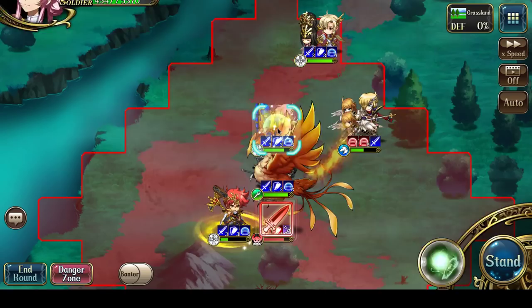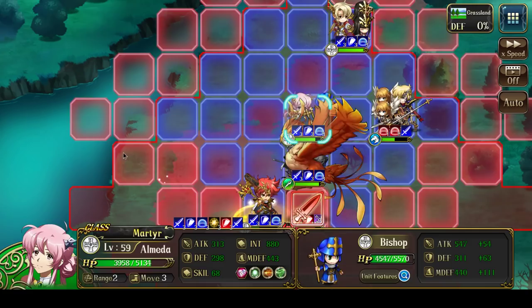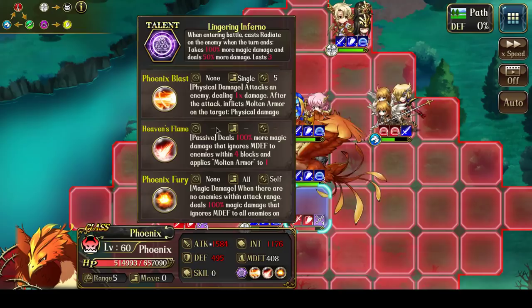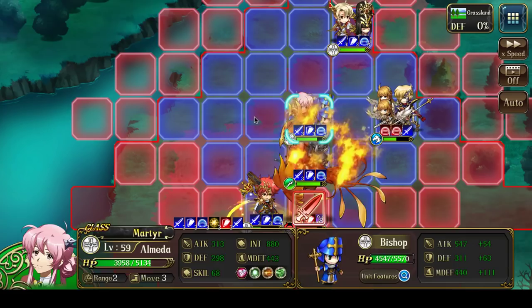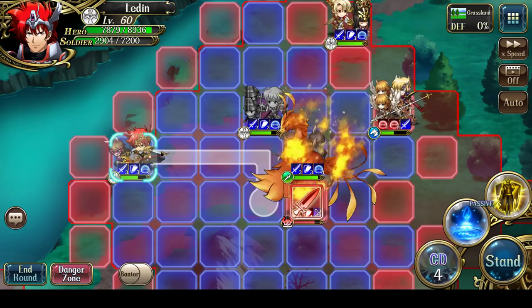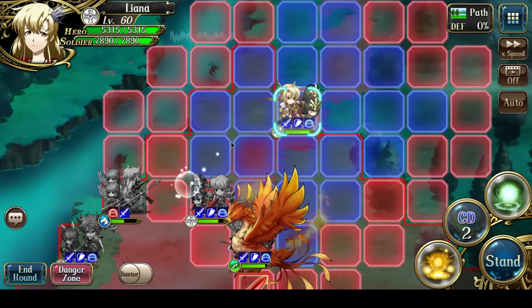Almeida can stay within 3 range to apply the debuff on the Phoenix. She can't attack because of the Molten Armor effect. If I attack, I'm pretty sure I take a physical attack in retaliation, which would kill off Almeida. So she's just going to stand here and apply the debuff. Let's move Ledin back, because Ledin with Molten Armor can't take a hit. Same with Leon — Leon is going to move back. Then I'm going to send Liana in and apply Prayer on everyone.